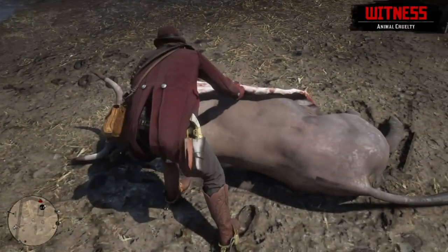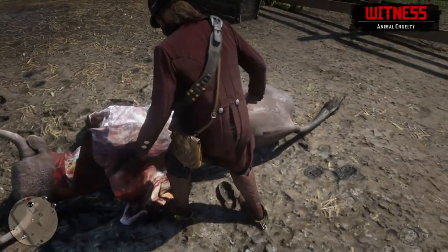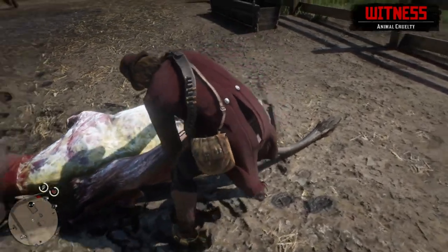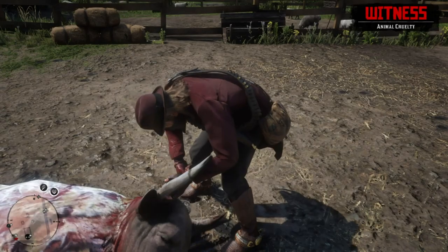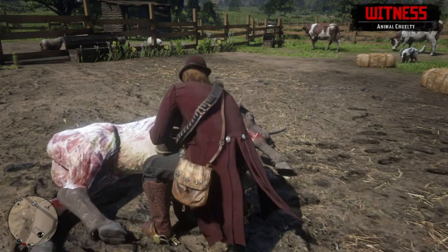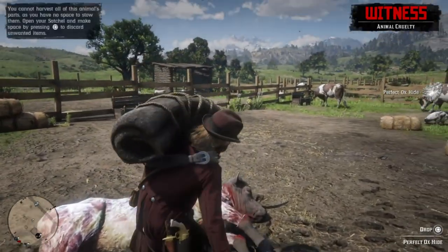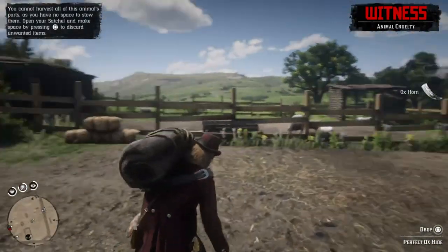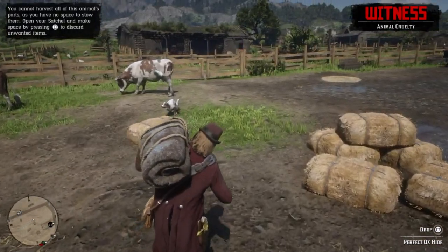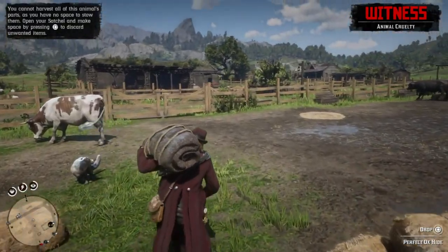Skin him without damaging the pelt — without using a gun, this will guarantee you the perfect pelt. There are going to be witnesses because this is a ranch with people around, so after you get the kill be quick — skin him. I'm playing on PS4. Walk up to them, hold Circle for the easy kill. Do not shoot, do not risk using any weapons because you will damage the pelt.